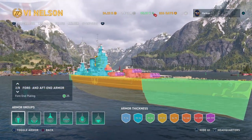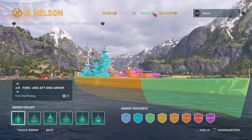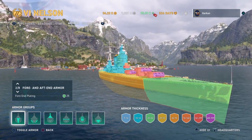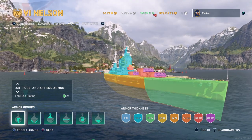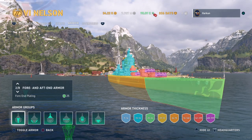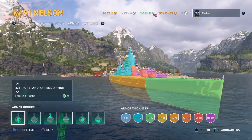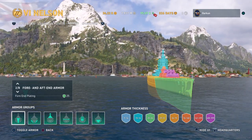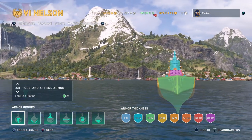This is one thing you can use the armor viewer to determine. There are key armor values for calculating armor piercing overmatch potential. If you're looking at a battleship's bow and stern plating and you see 25 millimeters, take that value and multiply by 14.3. That gives you roughly 357, and any ship with guns bigger than that caliber in millimeters will overmatch this section. So 15-inch (380mm) or 16-inch (406mm) guns shooting armor piercing at the Nelson's bow will penetrate this section regardless of angle.